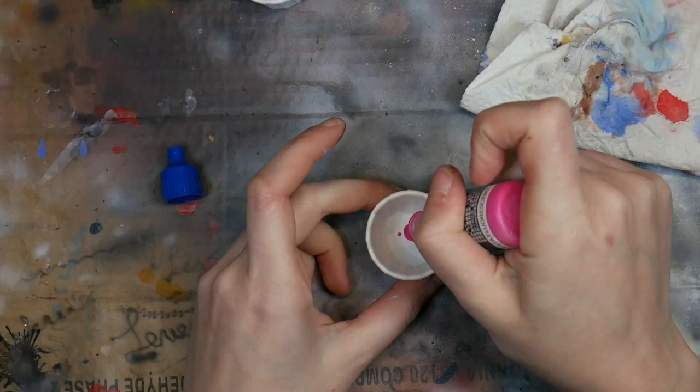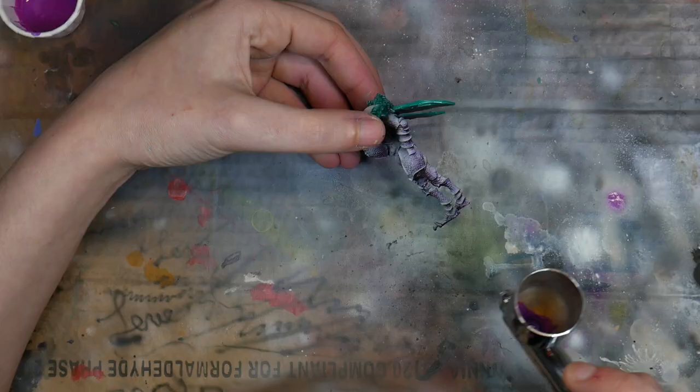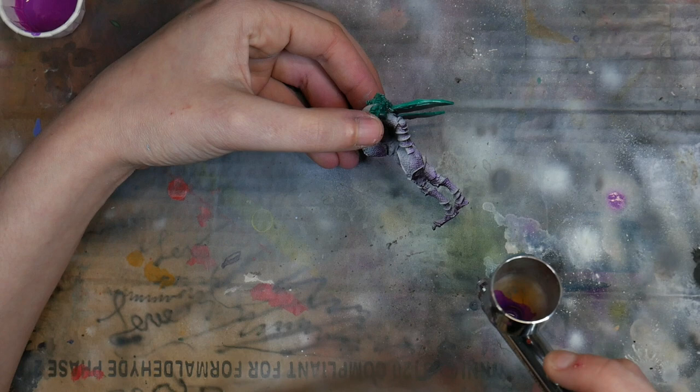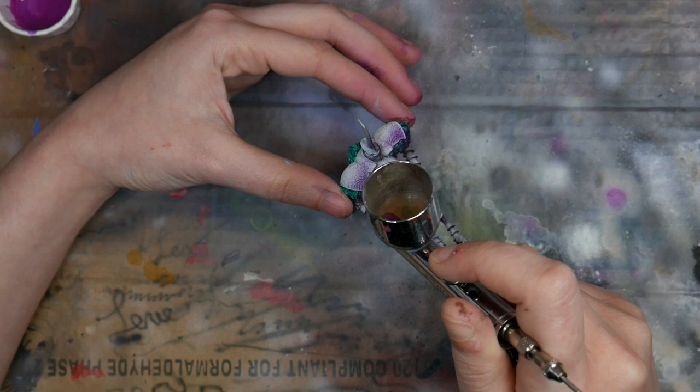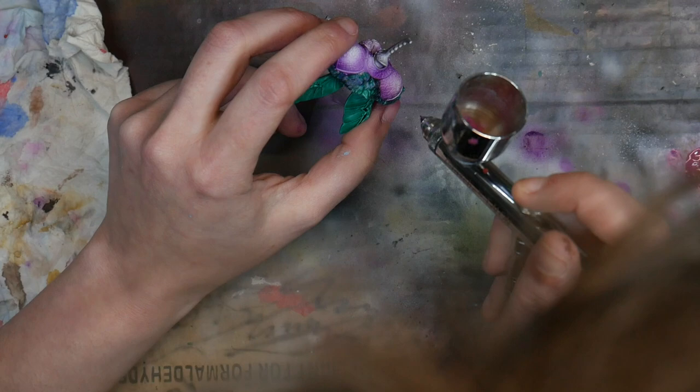After zenithal highlights, I started by airbrushing on my midtones. I mixed my paint in cups so that I could slightly change the color variation later by adding new color to it — that way I didn't need to constantly be remixing the exact same color. I started with the pink and began with the darker midtone, spraying up from the bottom and carefully painting in the darkest areas of my gradation. Then I blended a more vibrant color over top, slightly from above. Be sure to use a light touch and moderation.